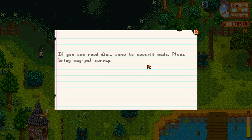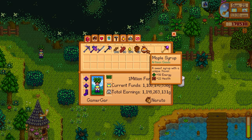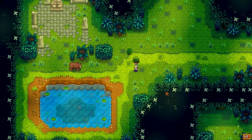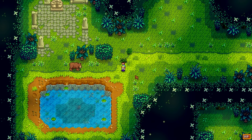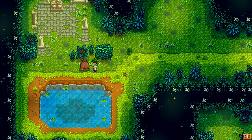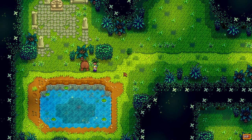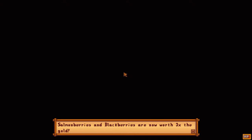Next up, we're going to look at Secret Note 23. There's a quest here to bring a Maple Syrup to the Secret Woods, so let's do just that and see what we get. We enter the Secret Woods and get a really cool cutscene where we encounter a friendly bear. He is going to give us a really nice perk called Bear's Knowledge once this cutscene is over. Bear's Knowledge increases the price of salmonberries and blackberries — they're now worth three times the original amount.